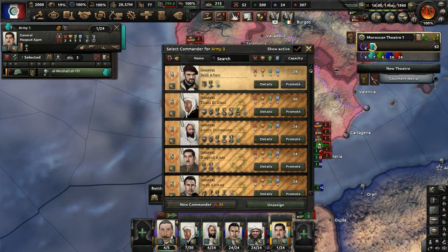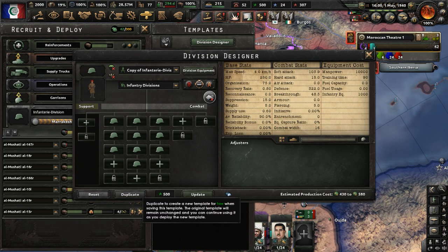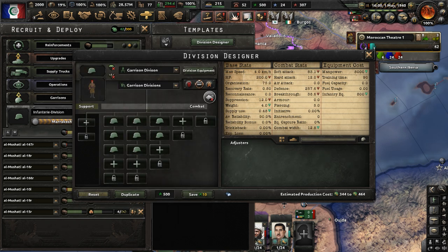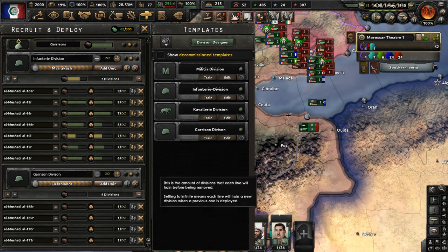Actually, we need to go all in on the attack, but we also need garrison troops. Let's go to our infantry division template, duplicate it, and make a garrison division. We need garrison divisions to defend our ports and such. We had an army dedicated to garrison duty for a while, but due to how severe the war was going, we had to start using them in battle. So let's set up a ten-width troop garrison division and queue up four of those.